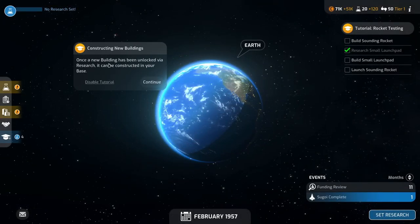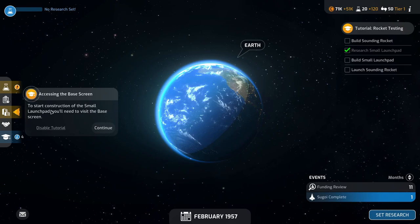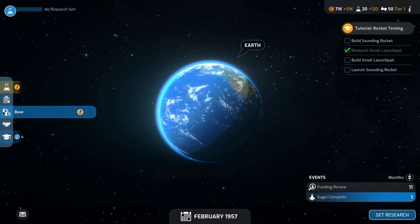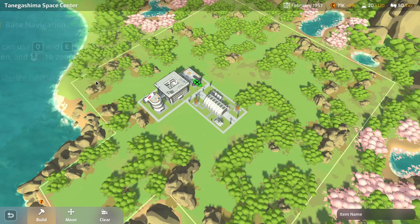Once a new building has been unlocked via research it can be constructed in your base. To start construction of a small launch pad you will need to visit the base screen. Expanding your base is vital to increasing your agency's launch capabilities and much more besides. On this screen you'll be able to construct new buildings that you've researched, move or demolish existing buildings, and clear obstructions to create more space.